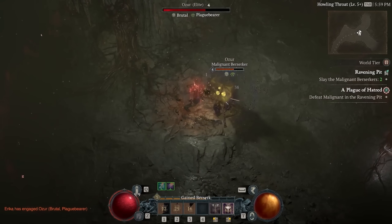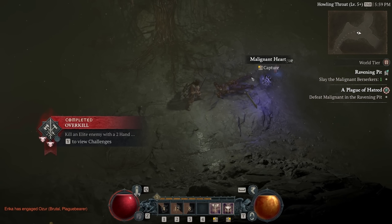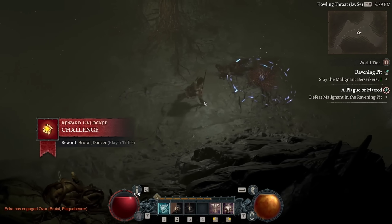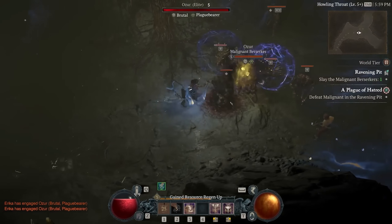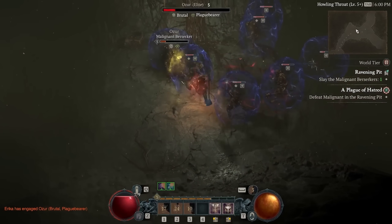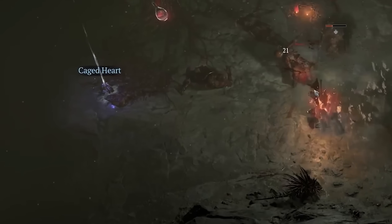We're going to want to defeat these enemies because they drop a new resource called Malignant Hearts, and with these we can gain new powerful legendary abilities that we can socket onto gear. Interacting with this heart is something we'll want to do using something called a Cage of Binding, which starts a ritual that pulls all the Malignants inside and spawns an even more powerful version of the Malignant creature we just defeated. Once we defeat that as well, it drops a Caged Heart.